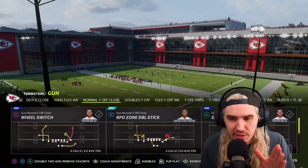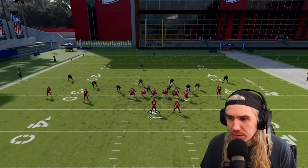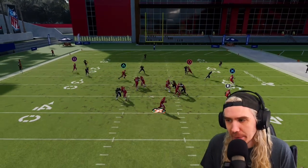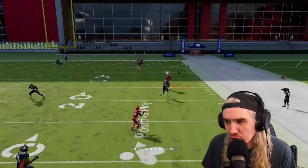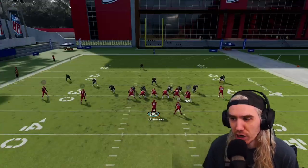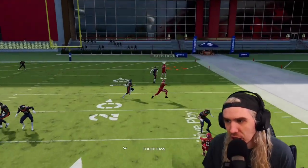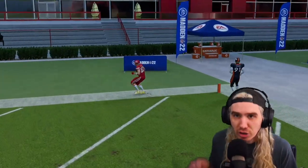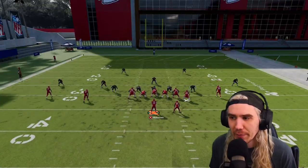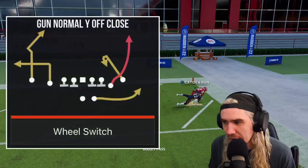I'm going to show you one of my favorite plays in this book - it's called Wheel Switch. There's one adjustment I want you to make: take Schuster on the triangle route and put him in a slant. I'm going to roll out to the right almost every time with this play - it's going to put immense pressure on the defense. Do you see Schuster open up? It's basically turned into a flood play because there's so much pressure on the right-hand side that someone's going to open up. Look at Kelsey - he's wide open now, that's a touchdown over top of the defense. You can't guard all three: Schuster, Kelsey, and the underneath route for the running back.